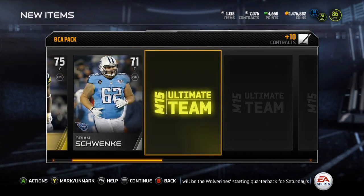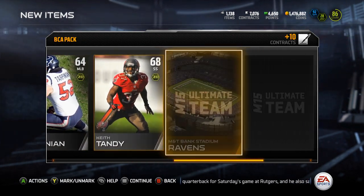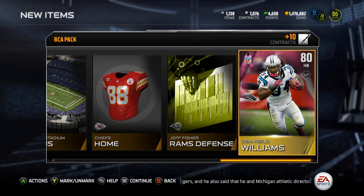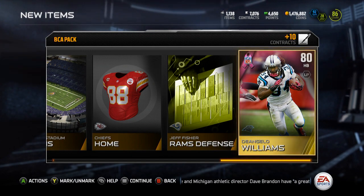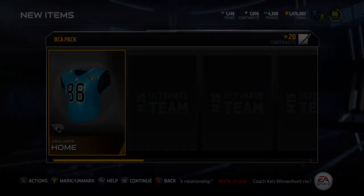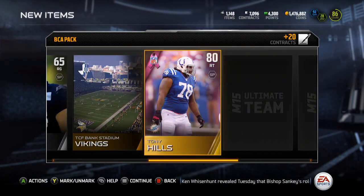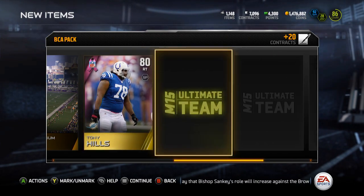Mike Neal, alright. Daryl Washington, I'll take that. Where's my BCA - oh my god, another D'Angelo Williams, are you kidding me? There are 25 BCA cards and I've pulled four D'Angelo Williams, really?